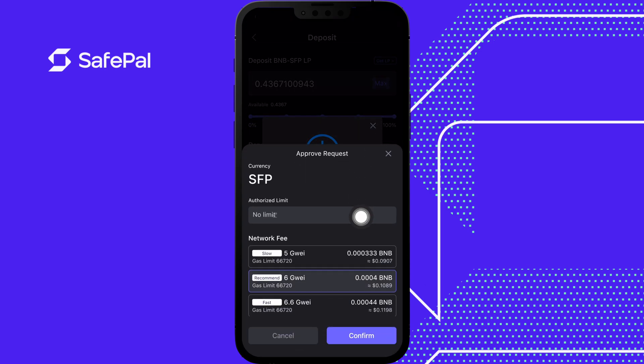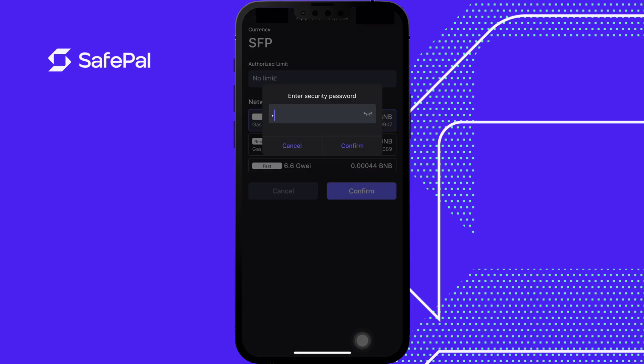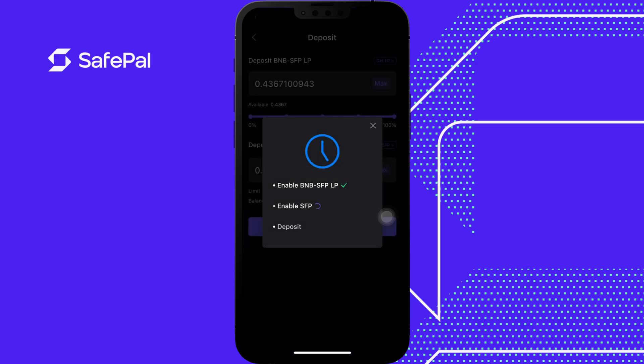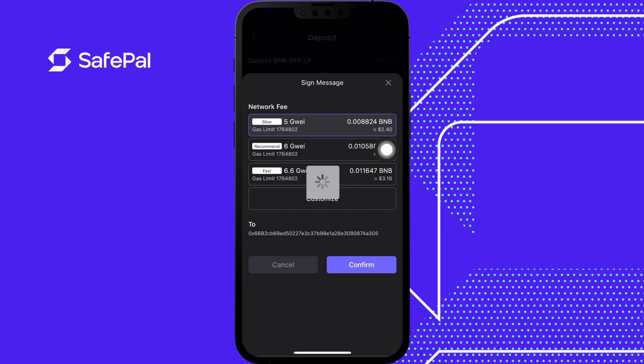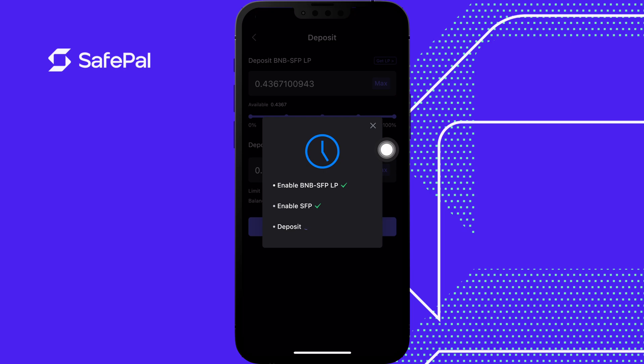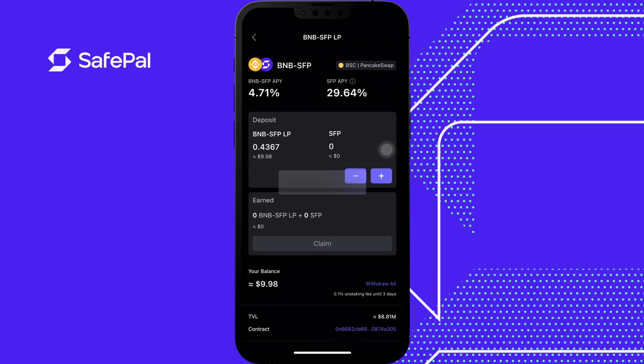Now I'm approving the SFP. There are three sets of approvals and we got a network fee of two dollars and forty cents. This is the largest gas fee expense you're going to incur when doing SafePal Earn — that initial deposit. Two dollars forty cents. Confirm. Type in your password. Deposit successful.